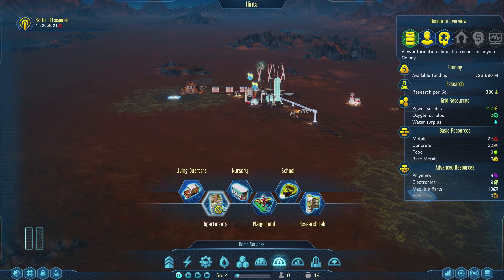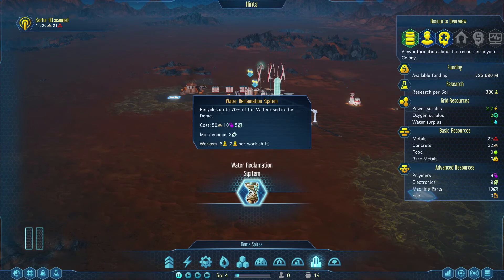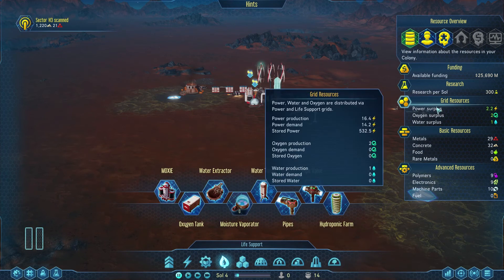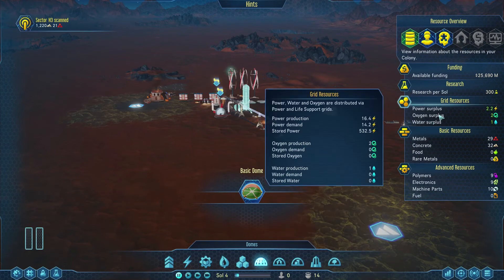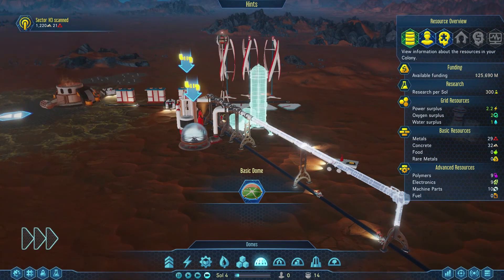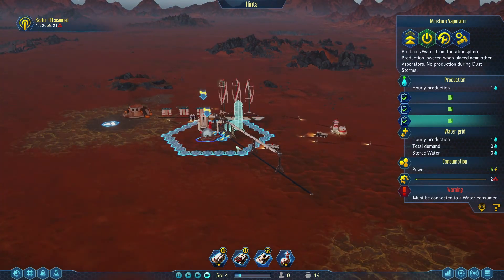Inside the dome we can build living quarters, apartments, nurseries, playgrounds, schools, research labs — all buildings that fit inside. There are also dome spires that go in the center with unique effects. Right now we still have a power surplus, an oxygen surplus, and a water surplus. Our basic dome needs one water and one oxygen — right now we have one water and two oxygens, so we're doing really well. The buildings are blinking because they're generating oxygen but it's going nowhere yet without being connected.